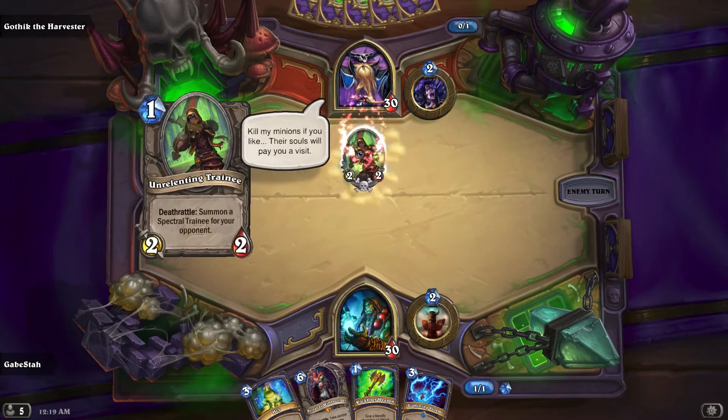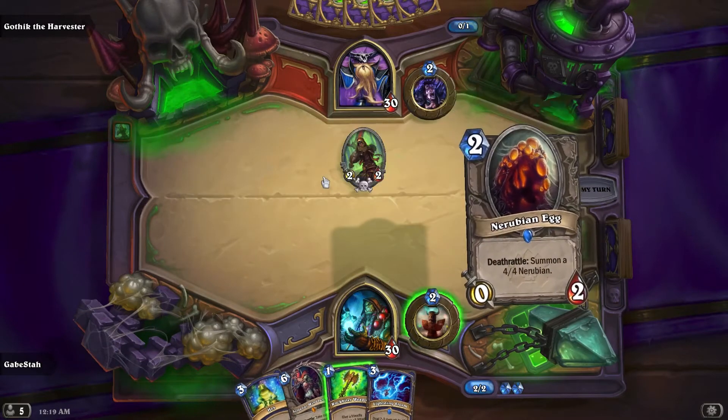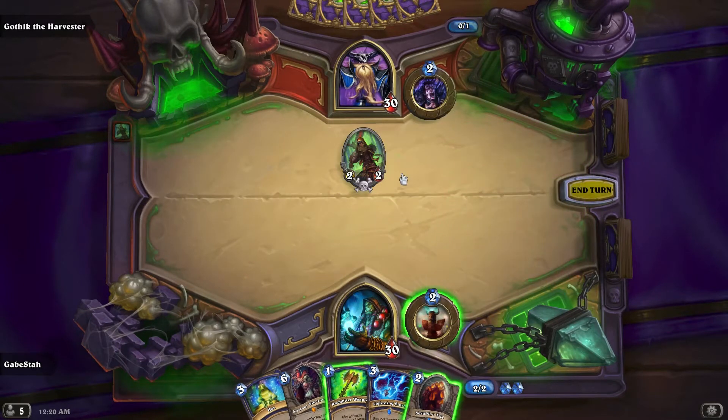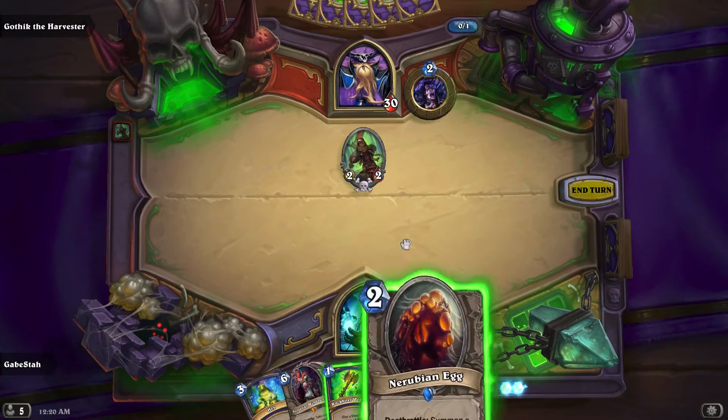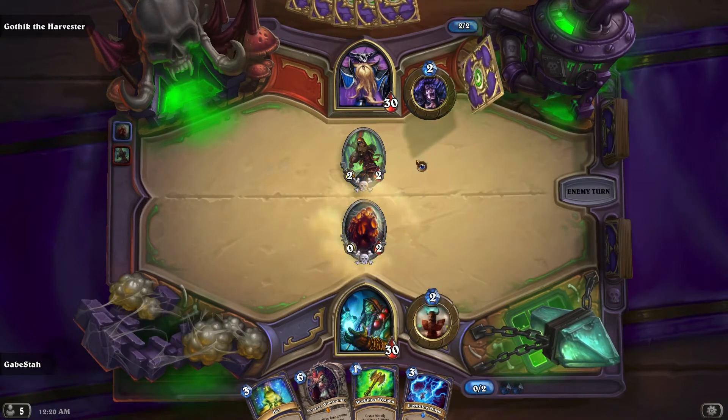So here's one. This will summon a trainee which has zero attack, so it can't innately attack, but it also does one damage to your hero every turn.